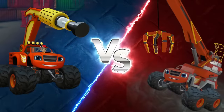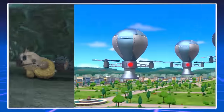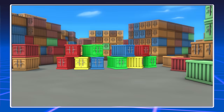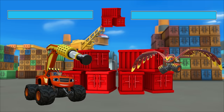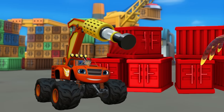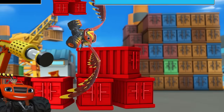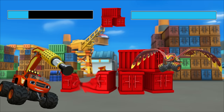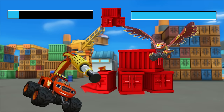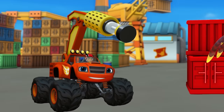Choose your Blaze: Impact Hammer Blaze versus Falcon Blaze. Level select: Container Cluster. Go! Which Blaze transformation do you think will be able to break through the containers? Impact Hammer Blaze can use lots of energy to bust through metal. Falcon Blaze can use his wings to fly quickly through the air. Impact Hammer Blaze is smashing away. Falcon Blaze is soaring through the sky with grace, but not breaking any metal. Impact Hammer Blaze wins! Great work!